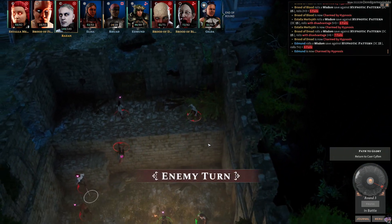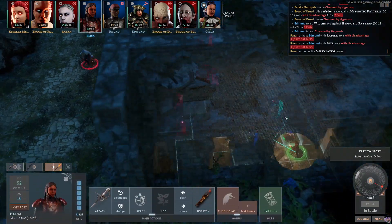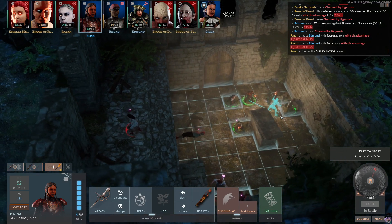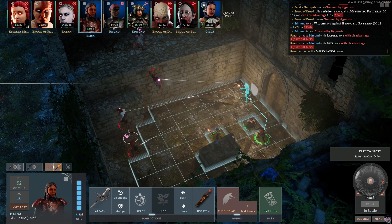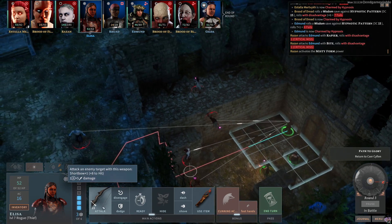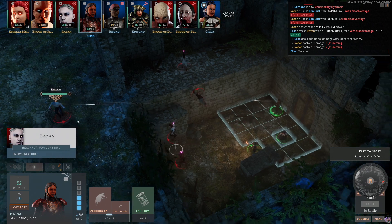Razan floats down, strikes at Edmund who is charmed — rolled two natural ones in a row — and then misty steps away. I think we're going to win this battle. Elisa can get a shot at Razan — it'll be disadvantage but might as well. Oh, that'll hit — 10 points of damage, take that!